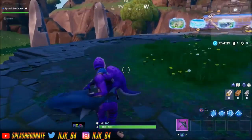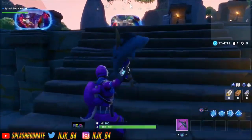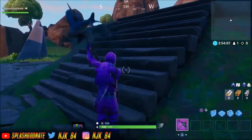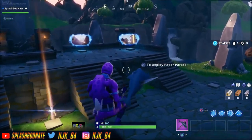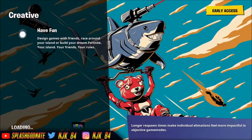Once you're in Creative, sit in there for about 30 seconds to a minute. In my previous versions of this glitch I used to just restart the console, but in this one it's a little different. After 30 seconds to a minute, click 'leave creative' and go back. Let this load up.